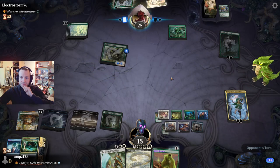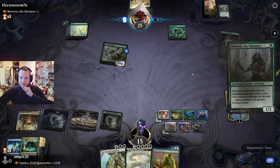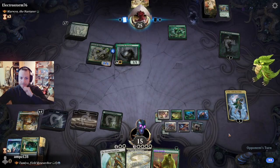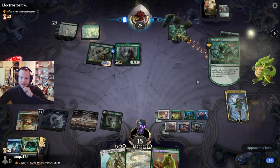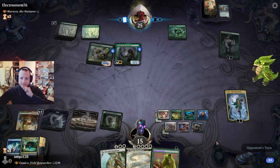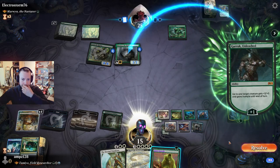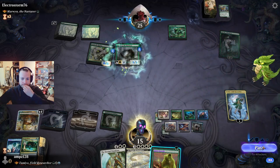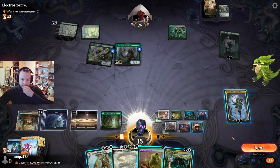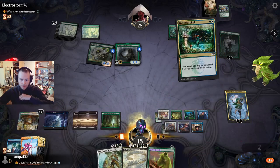No way around it — we can't block this when it has trample. Now we can destroy the hydra — that's good. Counter the bear, okay.